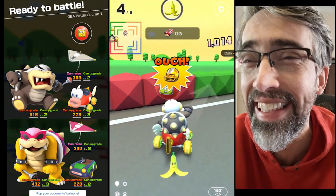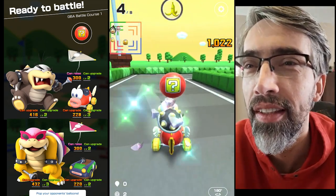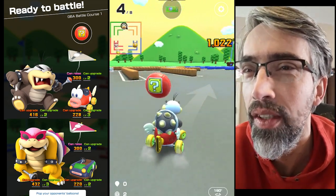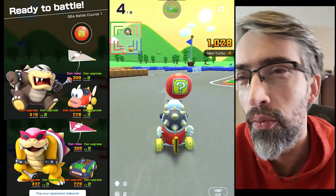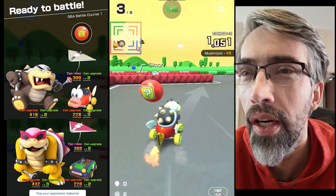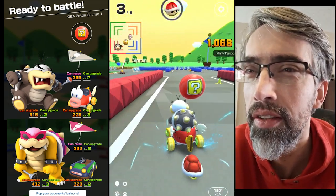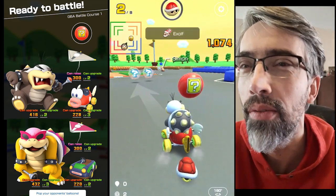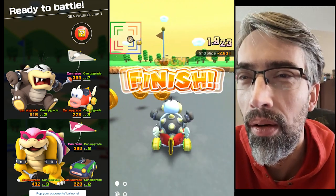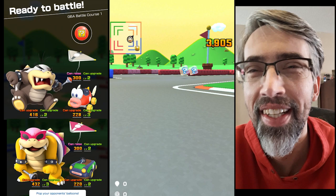There went one balloon. He throws the banana down but it didn't do anything. Another miss with the red shell — those coins just disappear right in front of me. Still got one balloon. Down to three drivers so we've got to hope for a chance of winning. Down to two drivers and he can't seem to hit with it. Oh no, the green shell bested him — tough luck.